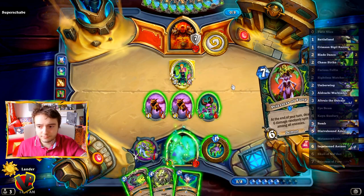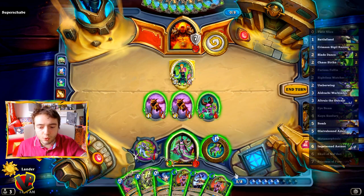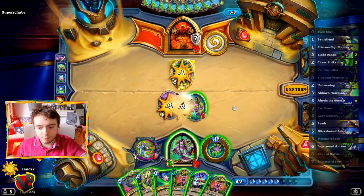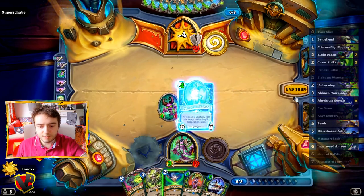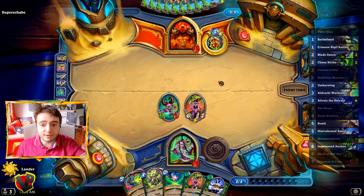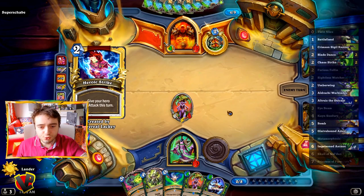Priestess of Fury is now only 4 mana, so I think we're going to play one of these and attack. Get some more power, attack face, and summon the Priestess. We deal 6 damage to his face since he had an empty board.